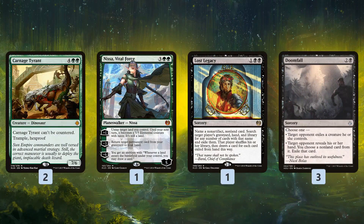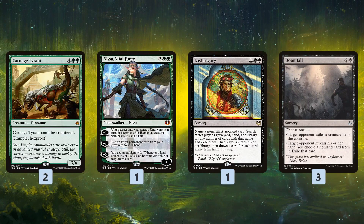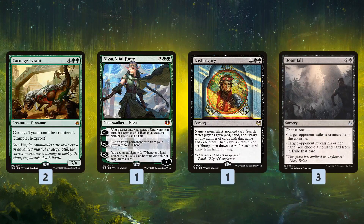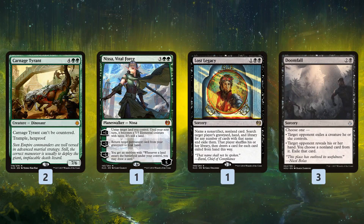For the sideboard, we have a control package. Carnage Tyrant is really hard to deal with outside of Settle the Wreckage or other sweepers — a good way to steal games against removal-heavy decks leaning on Vraska's Contempt and Cast Out rather than sweepers. Nissa, Vital Force is another great grindy card in control matchups; she wants to get her ultimate, and since we're playing two lands a turn we're drawing two cards a turn. With all the land synergies, I'd almost consider moving Nissa to the main deck — two Evolving Wilds from the graveyard each turn fetches two lands, effectively drawing four cards a turn with her ultimate.